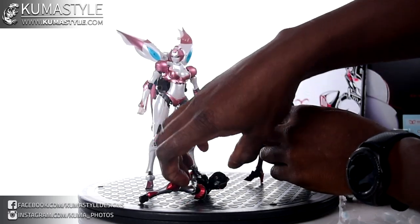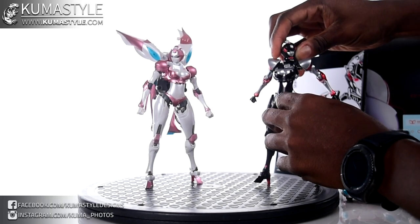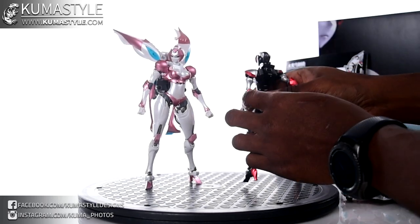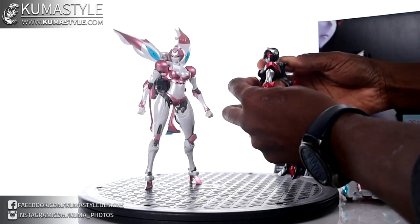From there, you slide that back in, then on the back pop that part down and you're golden. Make sure it's all the way slid in on both sides.